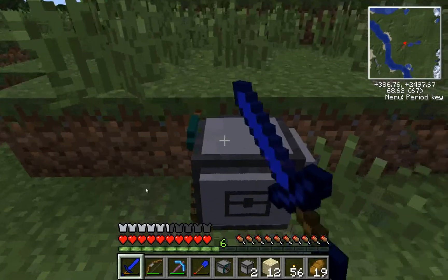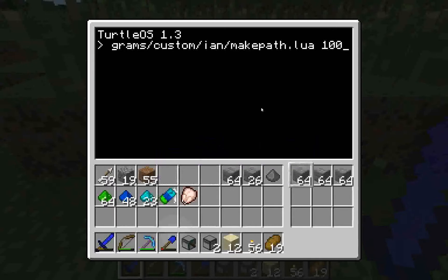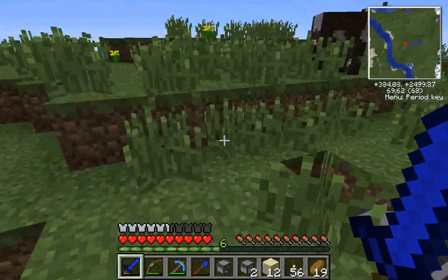Hey guys, it's Pusus again. I got another script for you. This one just makes a path — you just say how long you want the path to be and the turtle's just gonna line away.